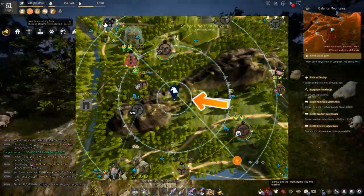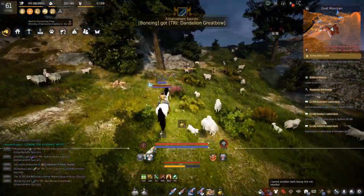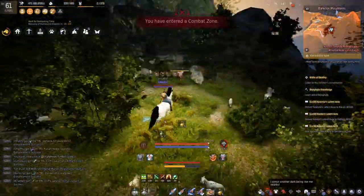Fourth will be sheep. I personally do not gather at sheep, but it does have really good density. So if you want to fly through energy and gather at a really convenient place, come here.